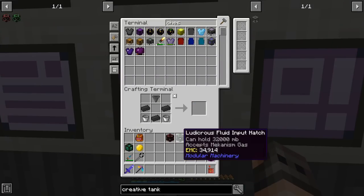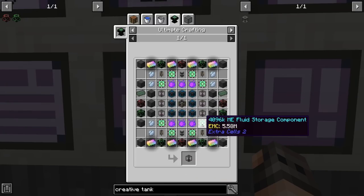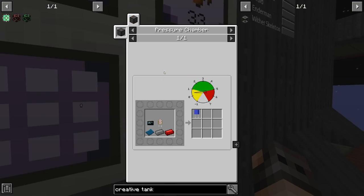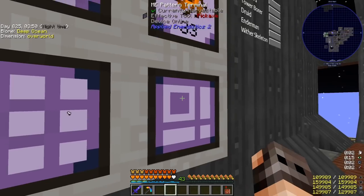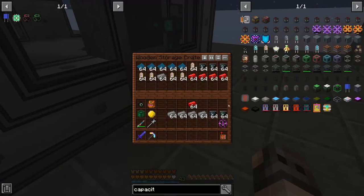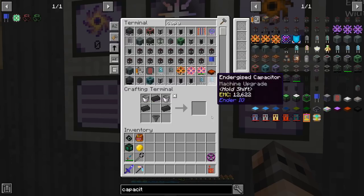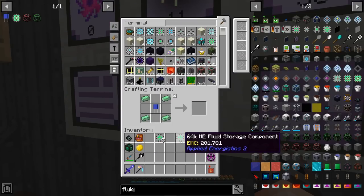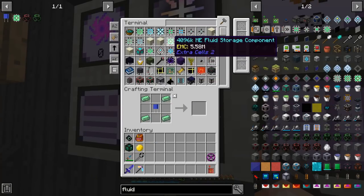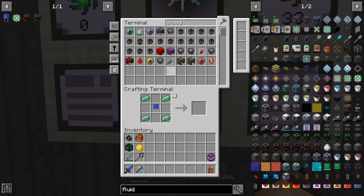Big goes to huge, huge goes to ludicrous, and ludicrous goes to vacuum. Now that we have the vacuum fluid inputs and outputs, we need capacitors — we're going to make five stacks for now. Unfortunately the capacitor and transistor from PneumaticCraft, which we needed in a lot of recipes, do not have EMC and we only had five left. But I just noticed these guys have EMC, so we should be able to make 100.